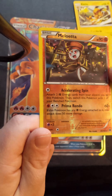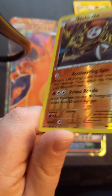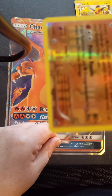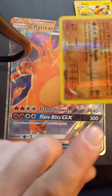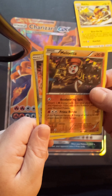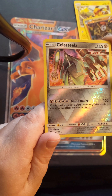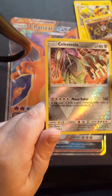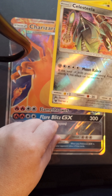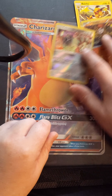I got a reverse holo of Melota, and it is also a super rare. Sorry, that is super hard to see right now. There you go. And also a reverse holo of Celestilla — and it is also a super rare. There's a star right there. Very cool for the first pack.